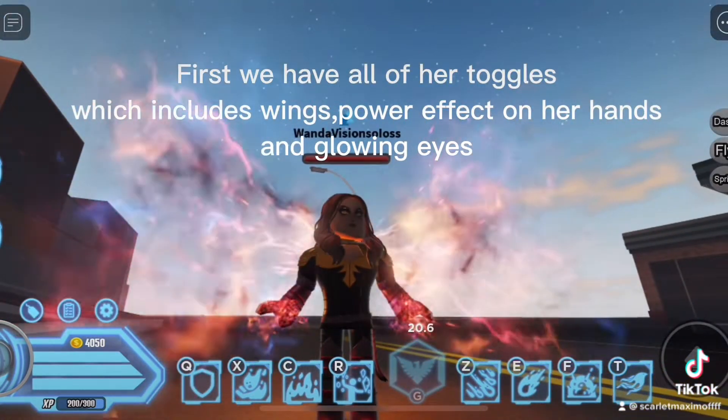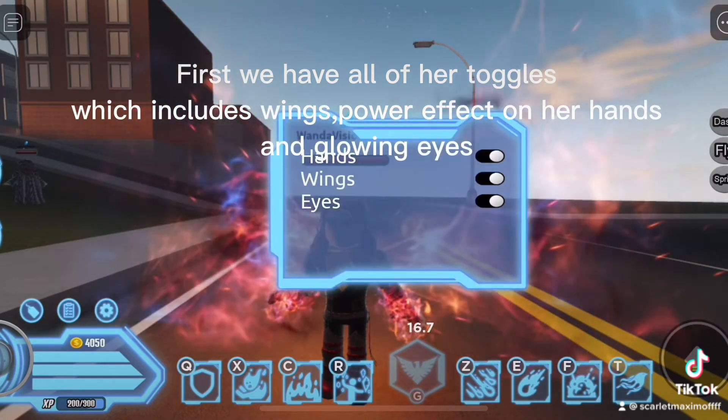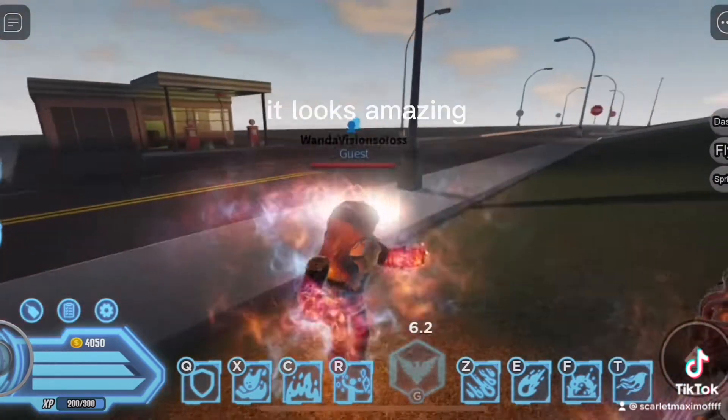First, we have all of her toggles, which includes wings, power effect on her hands, and glowing eye. First of all, her abilities — her powerful healing ability. It looks amazing.